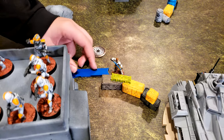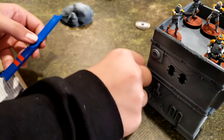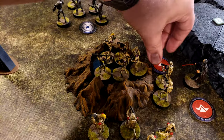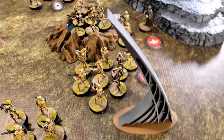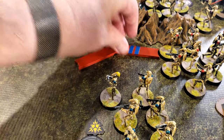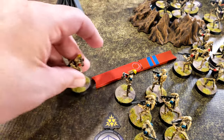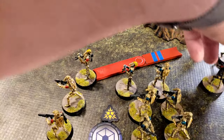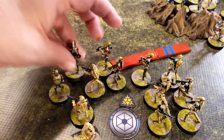Drew Obi-Wan — he takes a move forward. Another clone unit takes a dodge and stands by — they're irrelevant at this point. The B1s here move and then shoot at the clones. The results are totaled up.